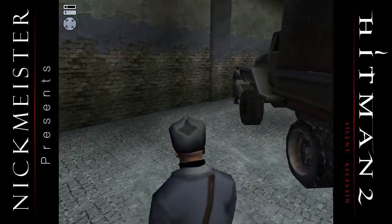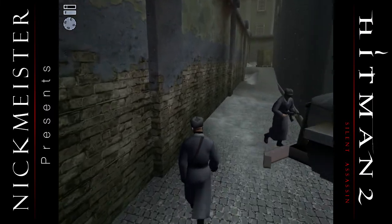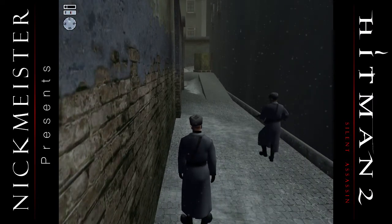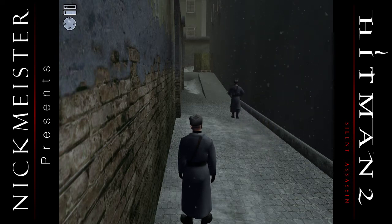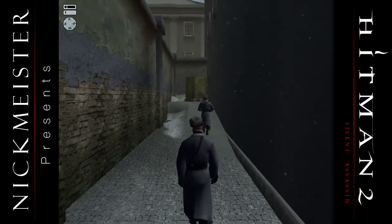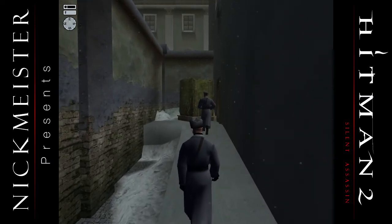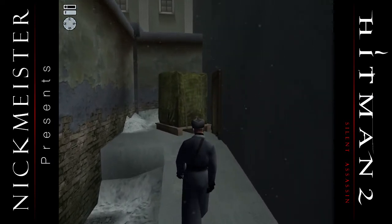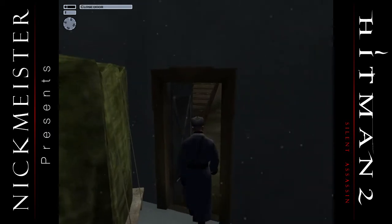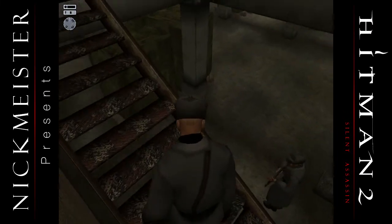One thing I've noticed about Hitman 2 — I thought you pretty much had to sneak around everyone even with your outfit. But the truth is, if you haven't left any dead bodies lying around and you haven't let off any unsilenced shots, all the guards are pretty mellow. You can even get in their face sometimes and they won't freak out and start shooting you. The one thing you can't do is run. Kind of reminds me of the pool side — you're trying to cool off at the city pool, and you better not run because they will kick you out.